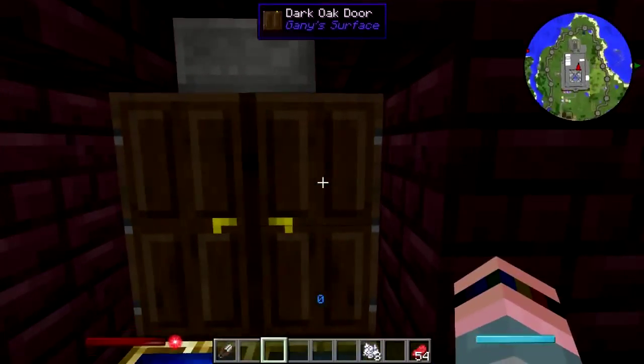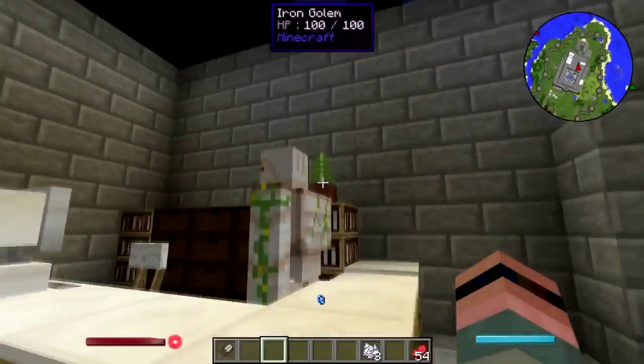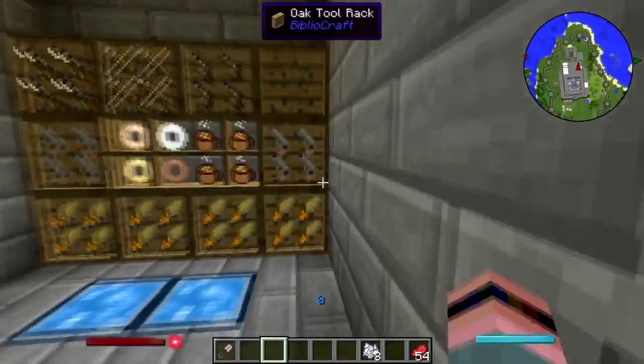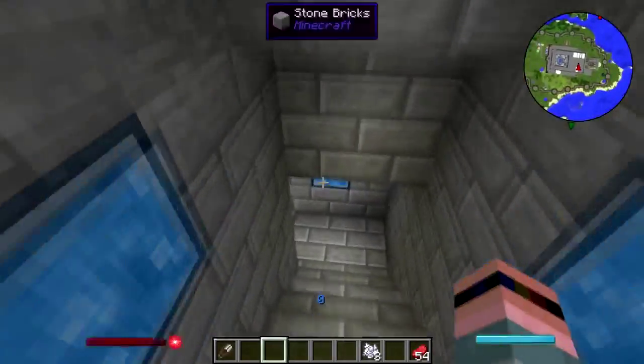Here we have the constabulary — the constable's office, complete with very important detectoring supplies — which leads down into the dungeon.